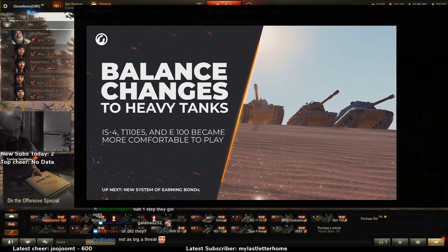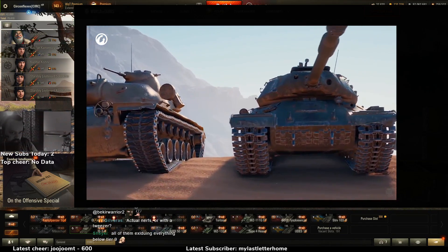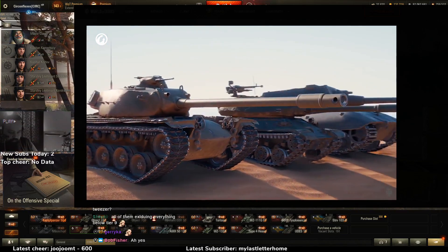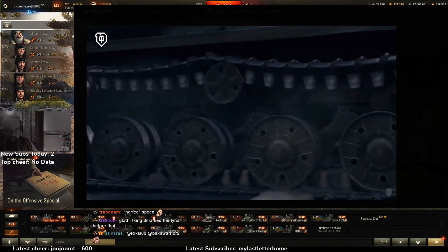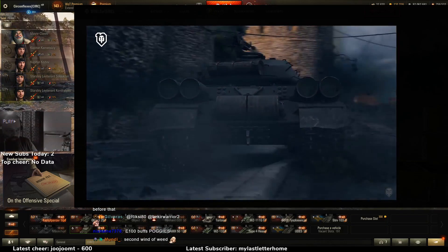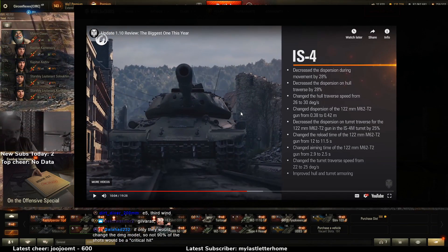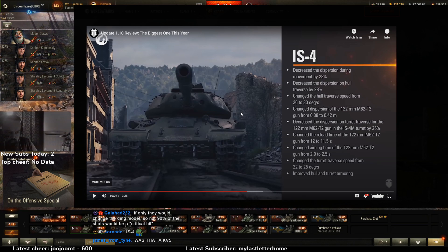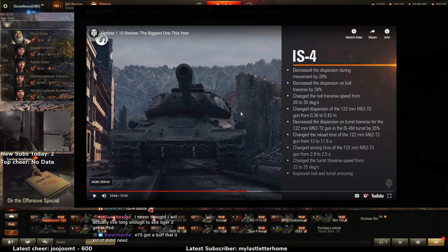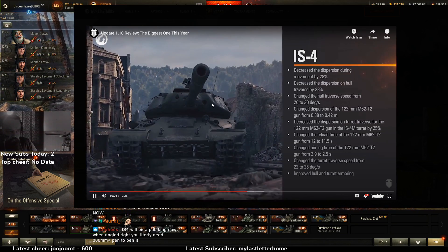Man, I can't believe I'm here — I survived this game long enough to see the E100 getting buffs! Heavy tanks of three nations have found their second wind. The IS-4, T110E5, E100 and several other vehicles from their branches received a long-awaited characteristics boost. The IS-4 still works best as a frontline tank — it's harder to penetrate head-on, the turret and hull now move faster. The top gun is now more suitable for close-quarters combat: slightly less accurate but it aims and reloads faster. Dispersion on turret and hull traverse also decreased.